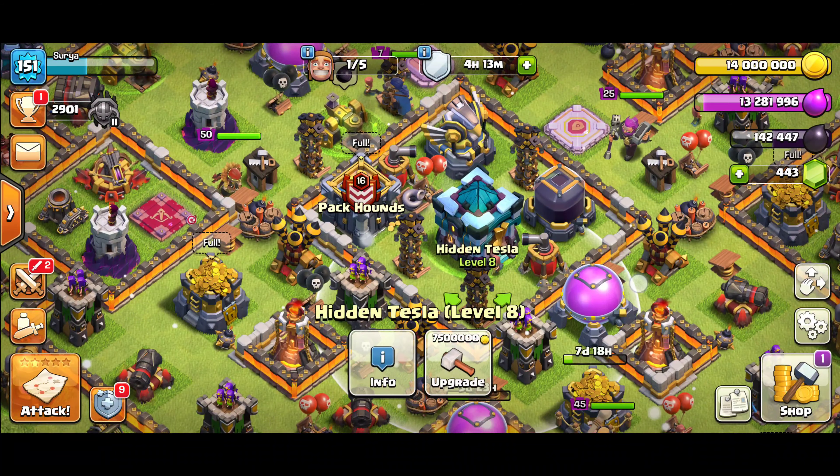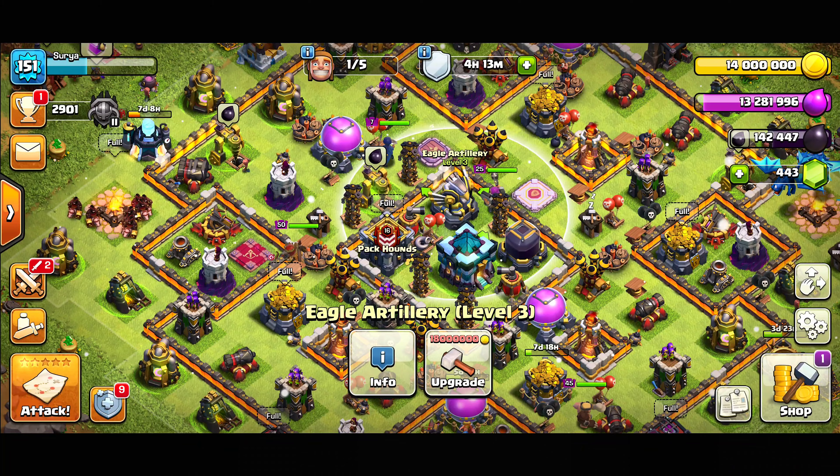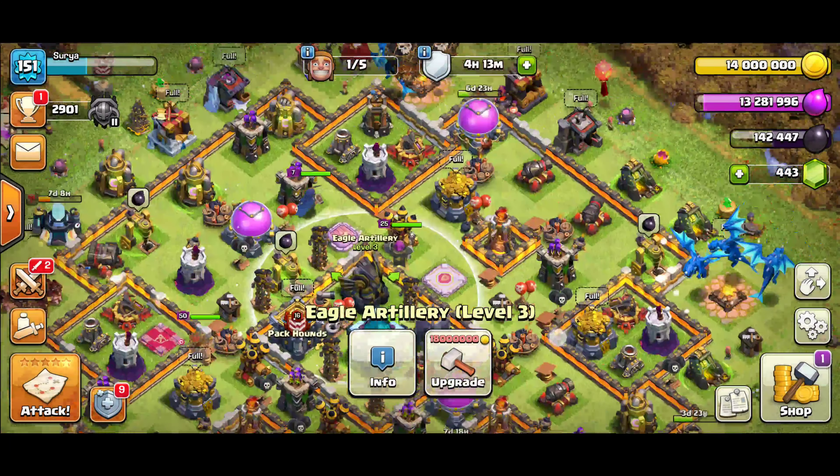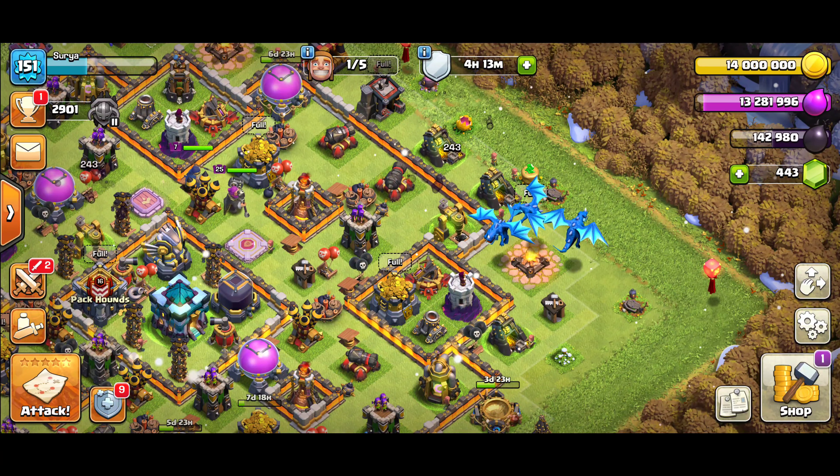What we will be focusing on mostly will be the Hidden Teslas, the Inferno Towers. I have to upgrade the Eagle Artillery — one of the most important things. Plus, the X-Bows are also Town Hall 11 material.